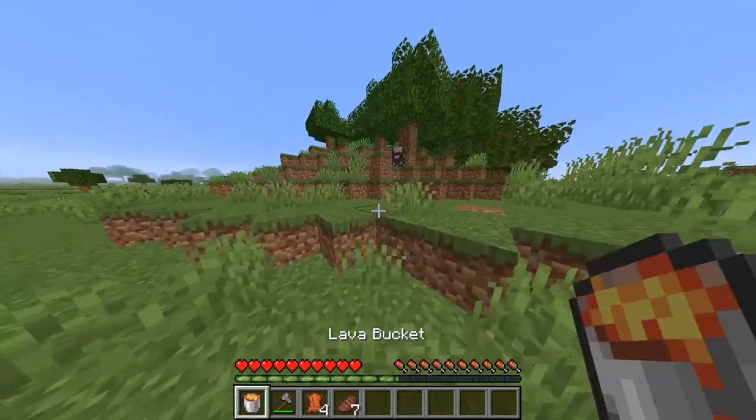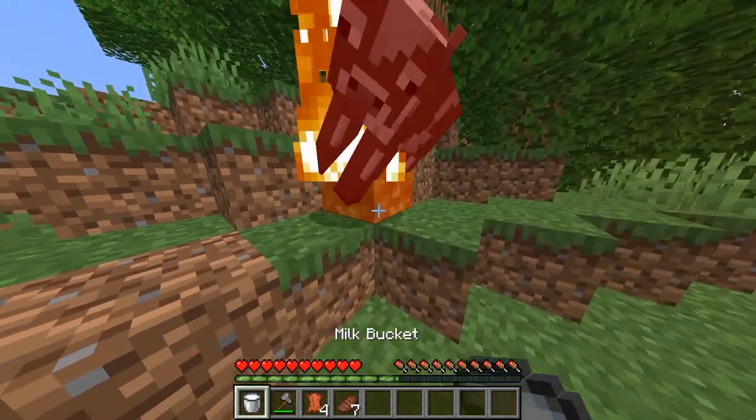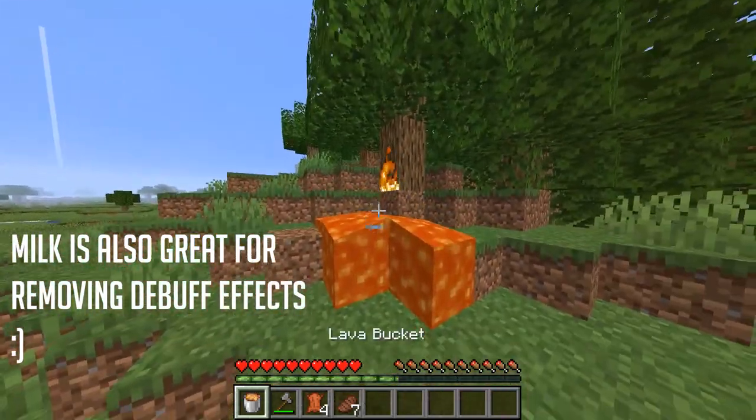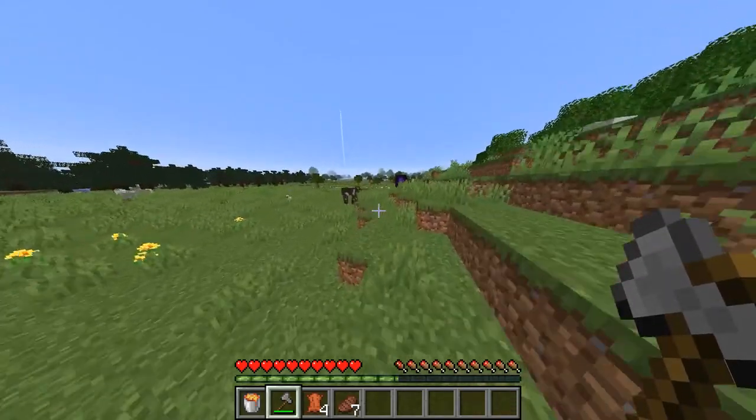Buckets have a couple other uses too. You can pick up fish with them, and you can collect milk with them to make cake. Basically, buckets are super cheap and they're useful in every situation, so it's the best item in Minecraft.